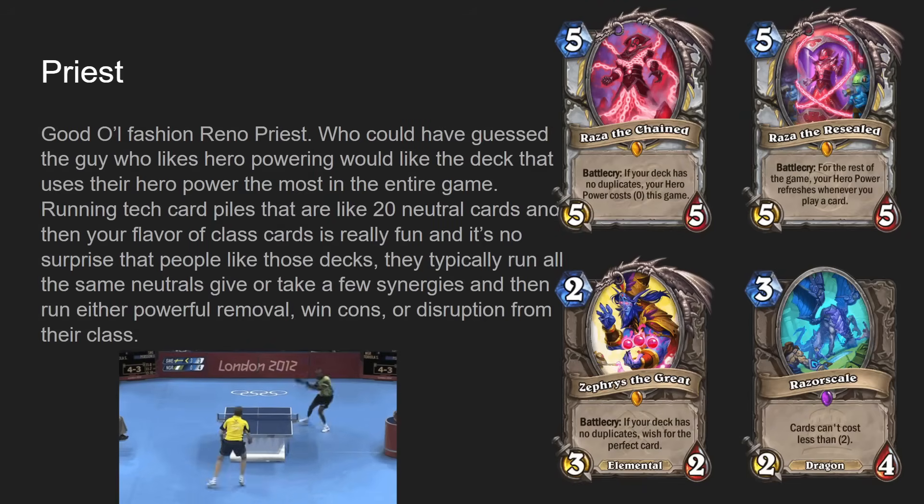Whoever could have guessed — the guy who likes pressing the hero power button a lot really likes Reno Priest. We have Raza the Chained — five mana five-five, battlecry: if your deck has no duplicates, your hero power costs zero this game. Raza the Chained was so unbelievably broken when Shadow Reaper Anduin came out that when it rotated to wild they nerfed it so your hero power would cost one. Then when they un-nerfed Raza randomly, Reno Priest was instantly the best deck in the game and stayed the best deck in the format for over a year or two.